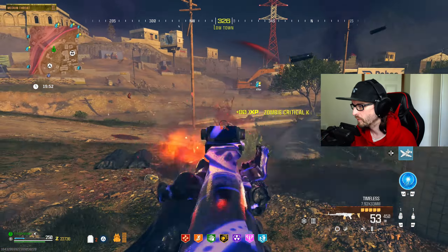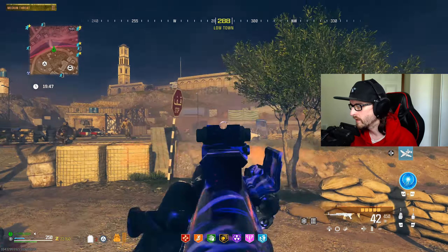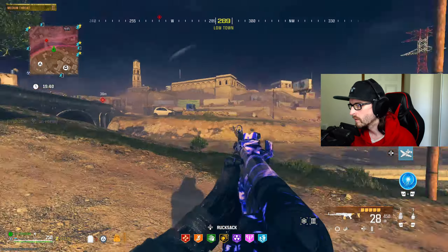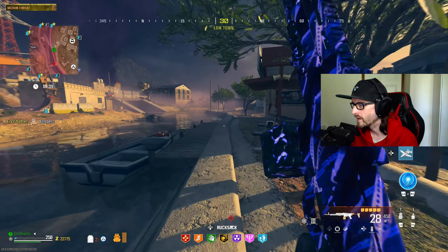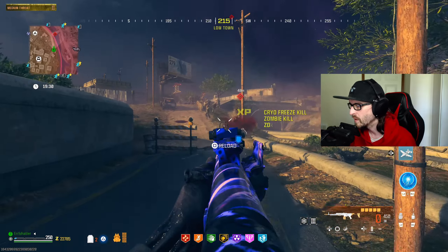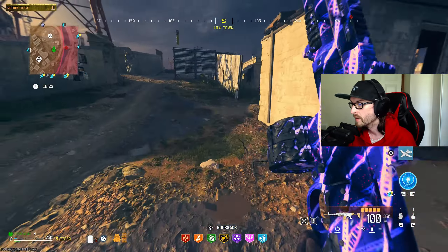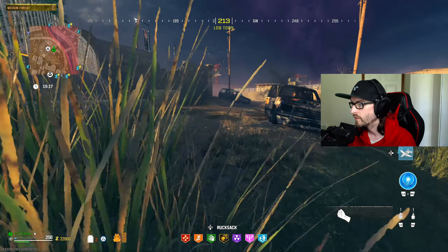Hold on, I gotta point one thing out before we wrap up. This coming across proves that people grab bounties — there it is, look at that. Somebody grabbed this bounty and left it here hoping someone else would eliminate it and they would get the essence. I think that's the bait and switch people have been doing for quite some time — people just grabbing the contracts and leaving the area. The answer is absolutely yes — somebody clearly grabbed a bounty in this zone and left it there for somebody else. Kind of wild.